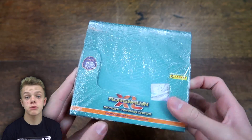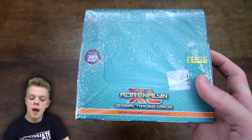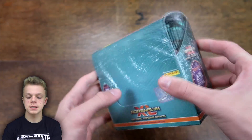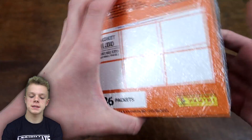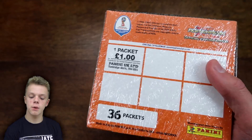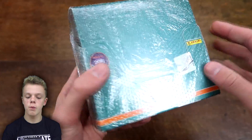Hey guys, WB Trading Cards here and welcome back to another video. Today we have an entire booster box of the Adrenaline XL Road to Russia 2018 World Cup collection to open. You can see the box here — it contains 36 packs inside, all of which I'll be opening in today's video, and each pack retails at £1.